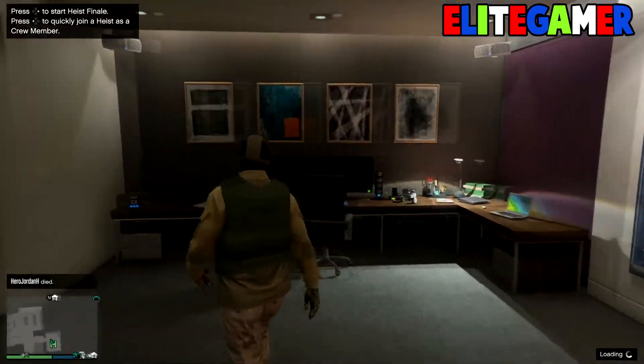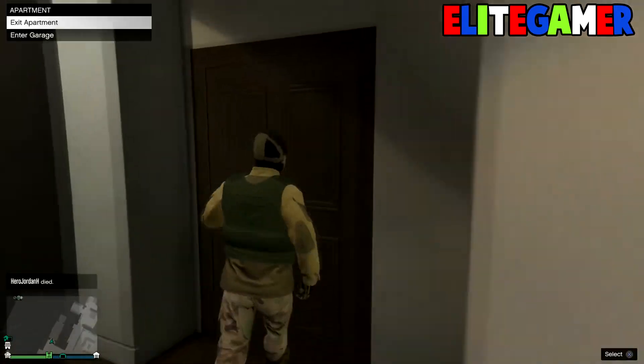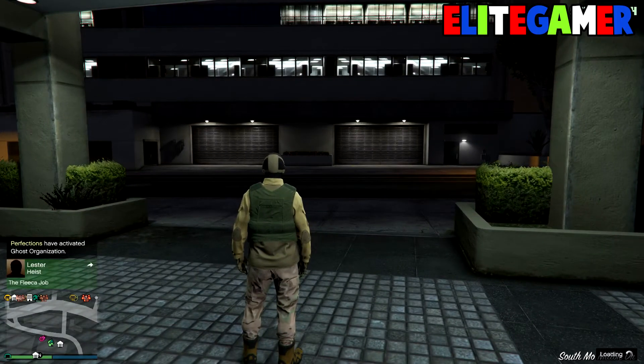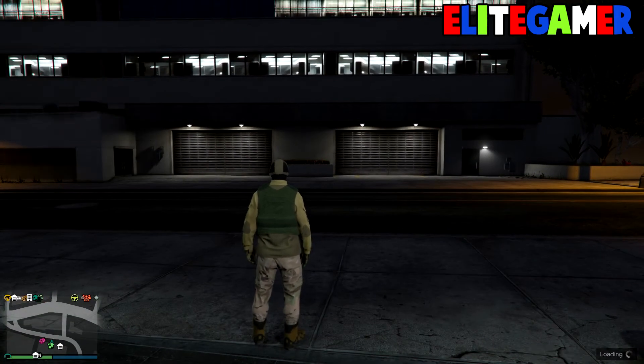Once you have loaded into your apartment, all you want to do is back out, get out of the apartment, and then request your bike. Once you request the bike you wanted, go ahead and drive it and you will see you'll never fall off.